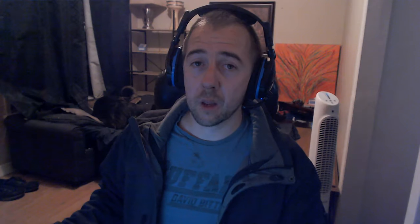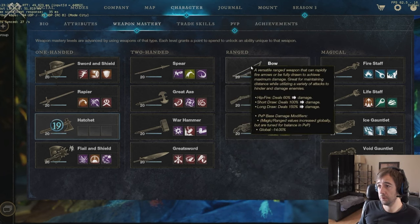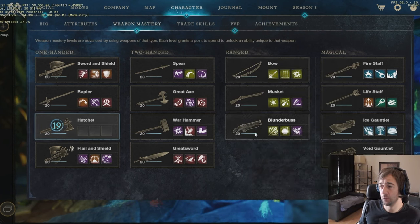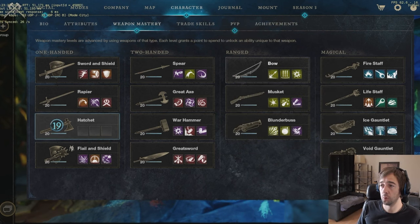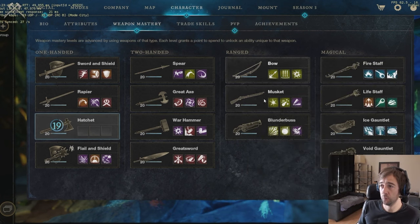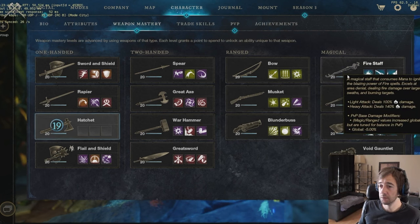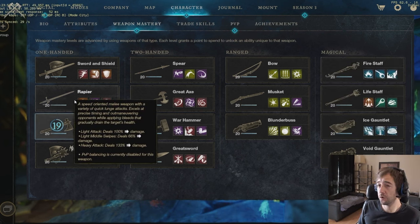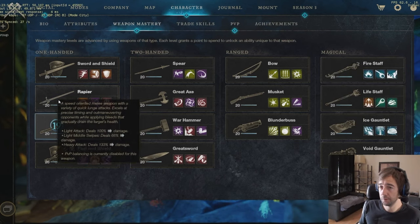The blunderbuss scales off Strength and there aren't many Strength weapons for range. The Strength weapons for range are kind of only the hatchet and the blunderbuss; if you have Dexterity you can also put the bow in there. Those three weapons are some of the worst in general but in boss fights they become some of the best, depending on the boss fight. Into any add fight, you kind of want a bow, blunderbuss, or musket — it really makes a difference. Same for the fire staff; those ranged weapons in a boss fight are gonna be good.